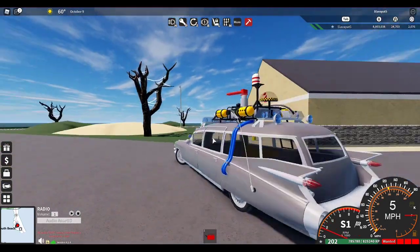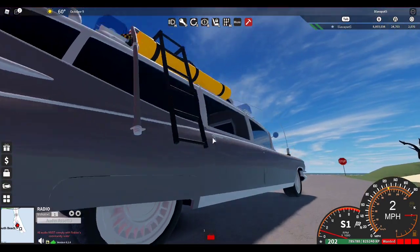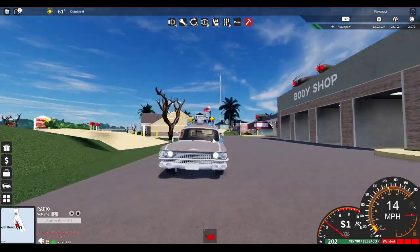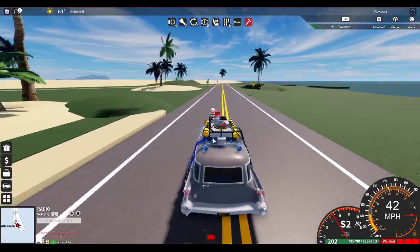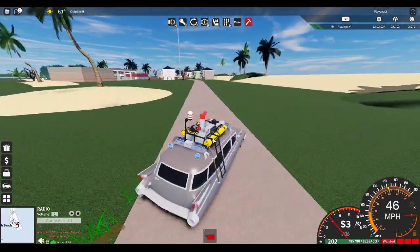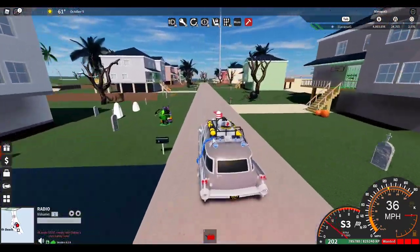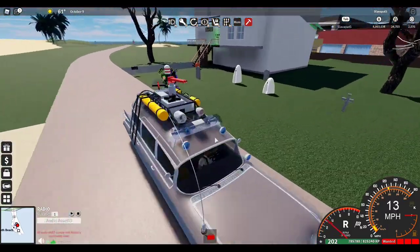Wait, hold up — I'm holding B right now and it's still driving. I don't know how it works but wow, this thing is actually massive. It looks so weird inside this game — look at the size of it, oh my god. Wait, it's actually not that slow. Okay, and this car has no braking — here are some Halloween decorations.